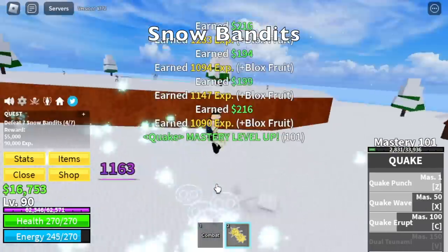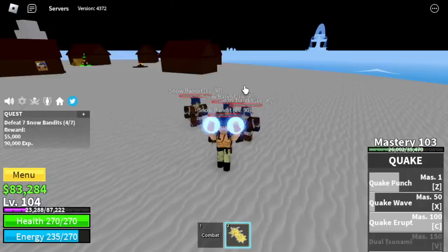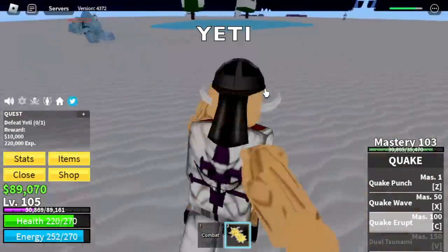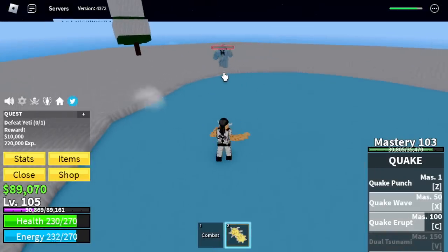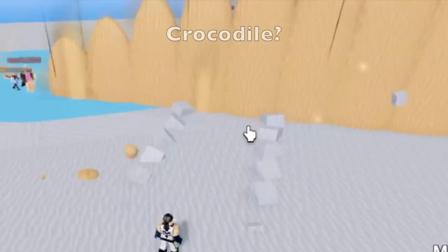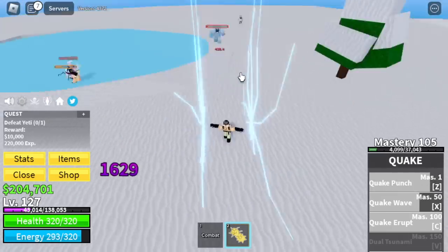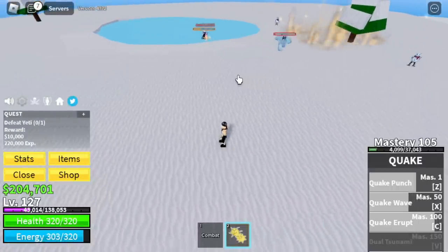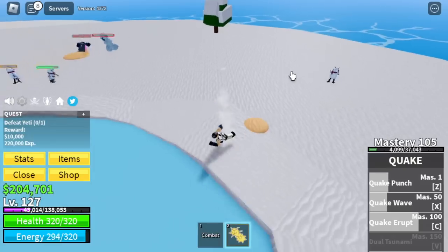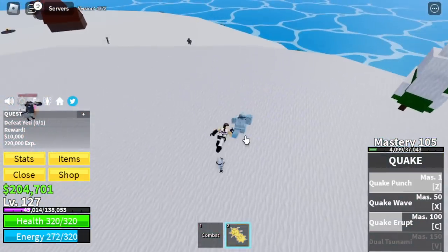So go straight to the Snow Bandits. Make sure to grind Bellies because buying Bicento will cost you a lot. Next up is Yeti, the boss in this island. By the way, check this out — we have a visitor, one of the ex-Shichibukai, Crocodile, the Sand Fruit user. There you go — a miss. We're just gonna wait for our skill to cool down and we're gonna oof this Yeti. There you go.